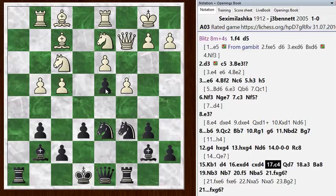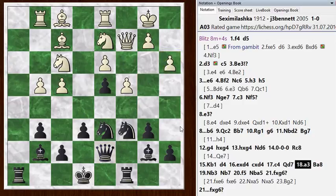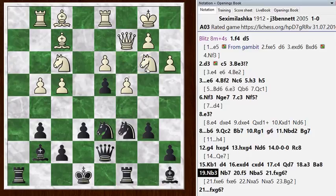I went to Queen D7. He went A3, keeping my Knight from hopping into B4, but allowing the idea of coming to A5 and B3 — so pros and cons to this A3 move. I dropped my Bishop back to A8. I want this Bishop to be protected by the Rook, and I may want to use this B7 square to maneuver my Knights. It would be nice to get a Knight to C5, for example. He went Knight B3, and I went Knight to B7, starting this maneuver. He goes F5.